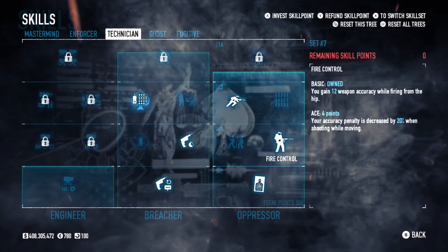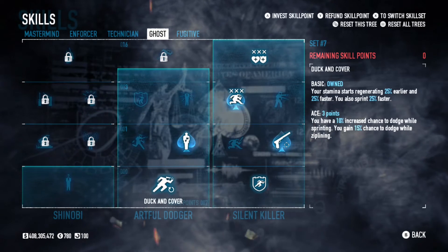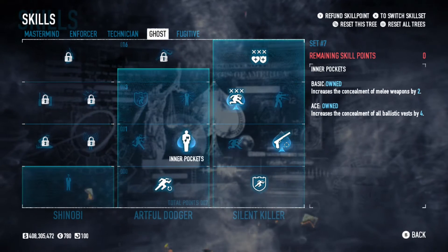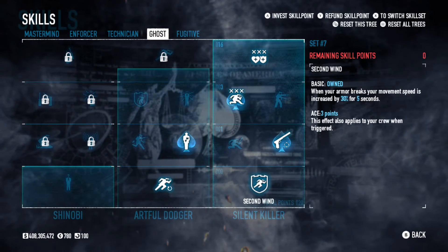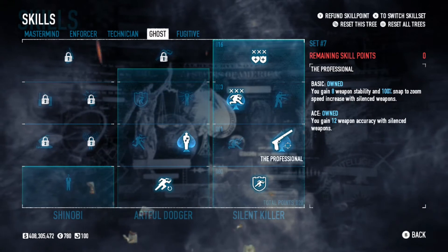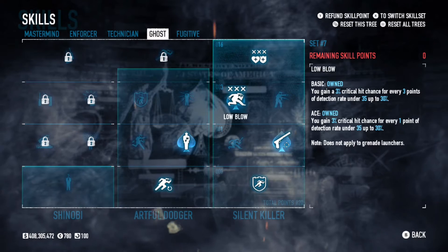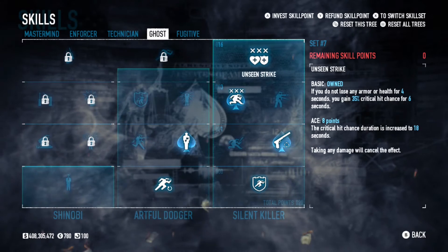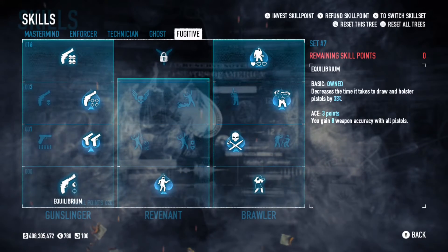Steady grip basic for more accuracy. Fire control for more accuracy. And lock and load basic so we can run and gun. Duck and cover basic for more movement speed. Inner pockets aced for more concealment with melee weapons and our ballistic vest, because we are going for crits. Second wind basic for even more movement speed. The professional aced for more accuracy and stability with our pistols. Low blow aced for a consistent 30% crit chance because we're at 23 concealment. And finally, unseen strike basic for a situational extra 35% crit chance when dealing with specials or dozers.